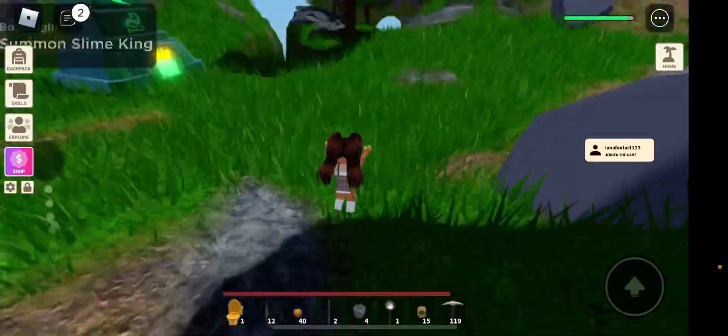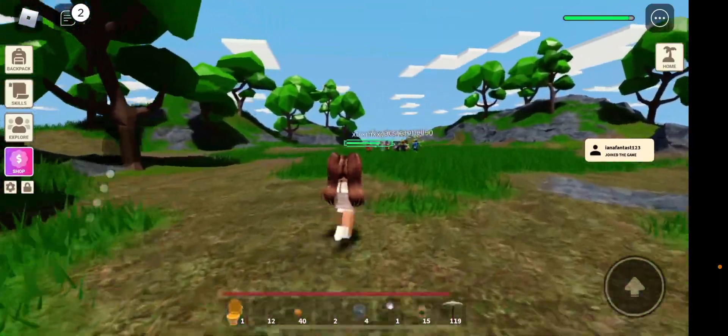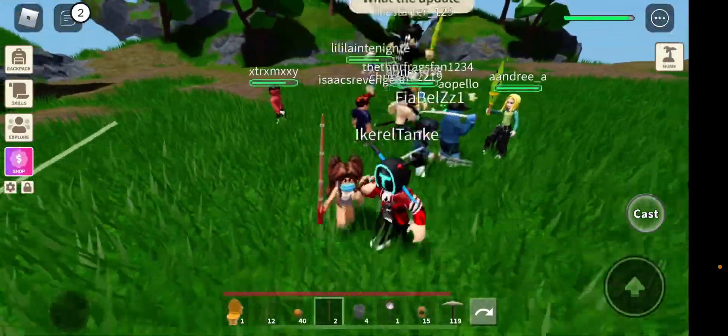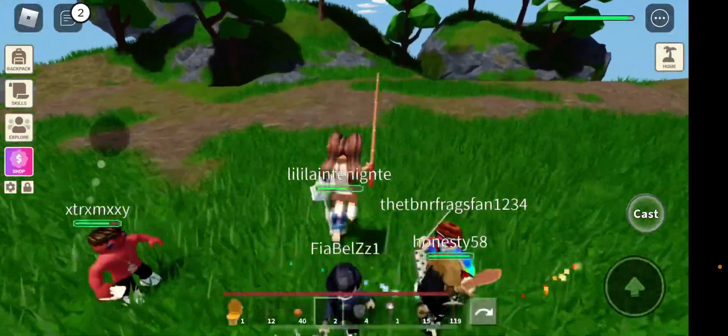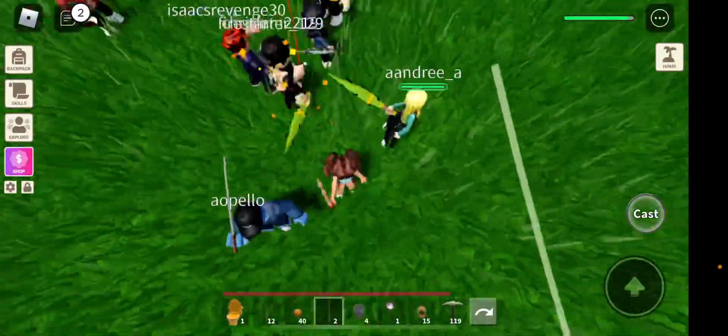Whatever it's called. So there's a Summon Slime King, I guess. And you're supposed to get your weapon over here and then come defeat it. I'm not sure where it is, but it's going to spawn somewhere here. Maybe it's in the ground somewhere? I'm not sure.